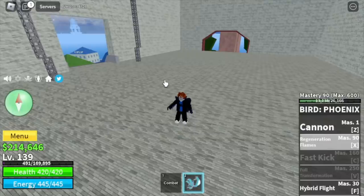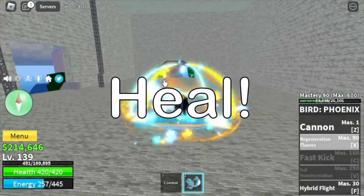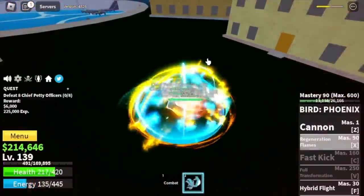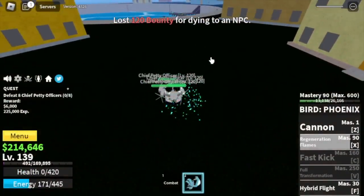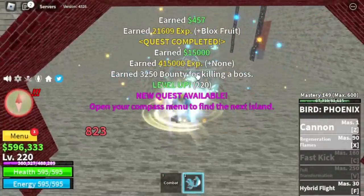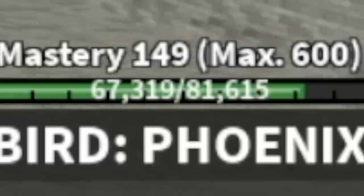2 minutes — here is the Regeneration Flames. This skill heals everyone around it, including us. But it doesn't damage enemies — waste of time! It's very hard to grind with this fruit. But don't worry, things will be faster when we unlock the Fast Kick at mastery 60. Only 11 masteries to go.